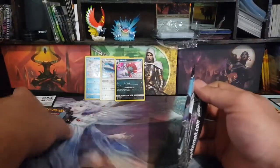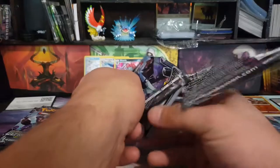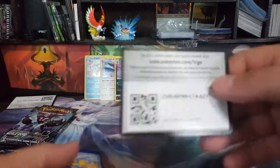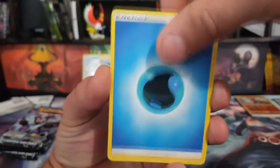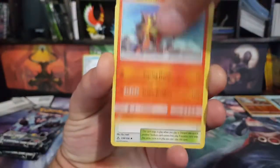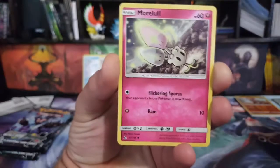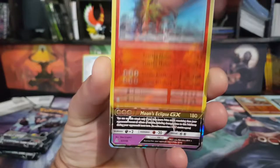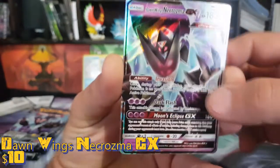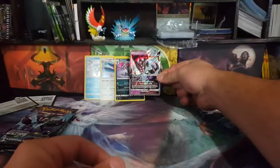Next we go for the Necrozma pack. Alright, there's a code for you guys. Two, three, four to the front. Start off with Water Energy, Electric Memory, Turtonator, Mount Coronet, Turtwig, Electabuzz, Buneary, Moolong, Magma. The reverse is a Turtonator. And the rare is a Dawn Wings Necrozma GX — so we at least get one GX, one holo.